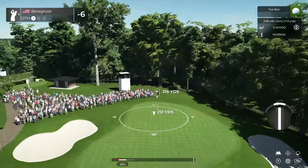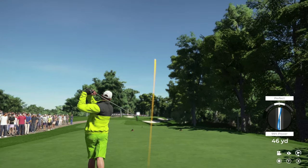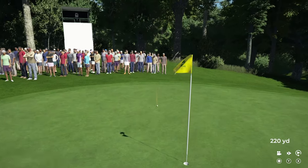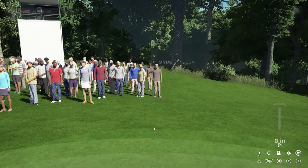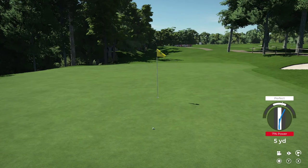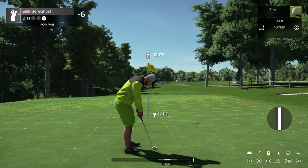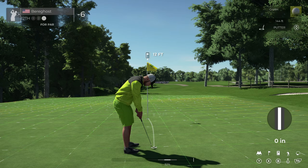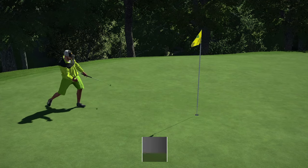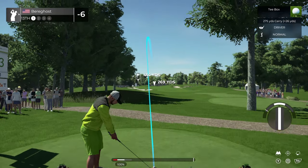Alright, on the 12th now — we'll throw some backspin on this bad boy. Perfect shot — come on baby, land on the short stuff, stick it. Oh, that did not go how I planned — ended up in the rough and I screwed my chip up. Okay, there we go — par putt, let's do it. Putting was definitely one of my strong suits in Tiger Woods, so I'm glad they kept the same game mechanics. That'll keep you at six under for the round.